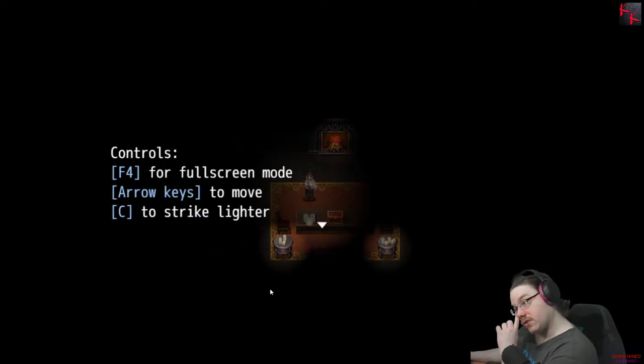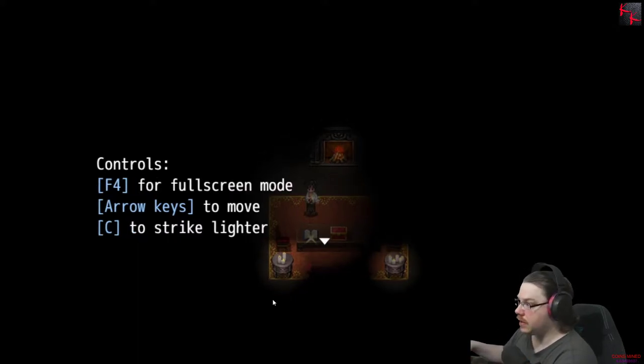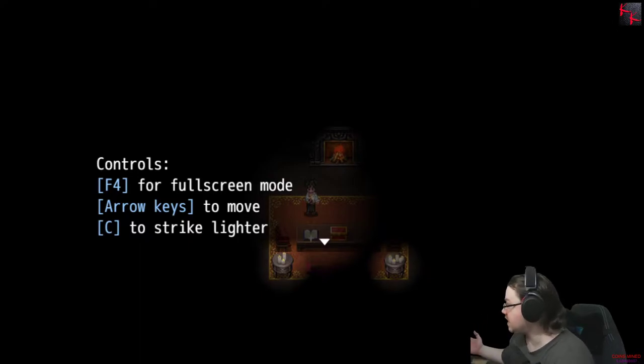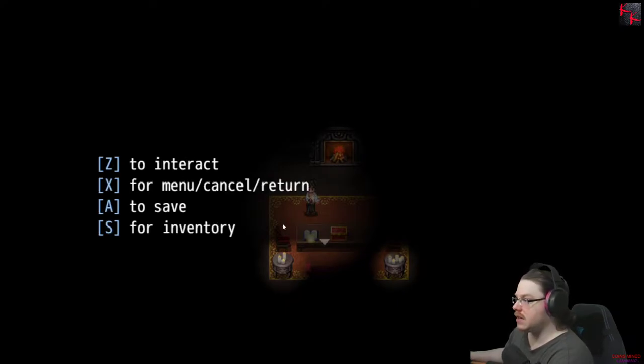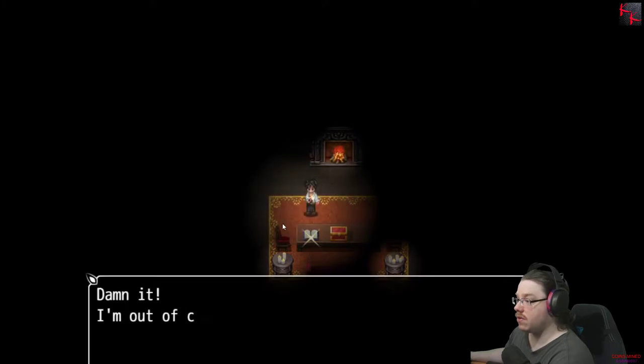Controls: F4 for full screen mode. Arrow keys to move. C to strike lighter — yes, we already established this. C to interact. A to save. Cool.